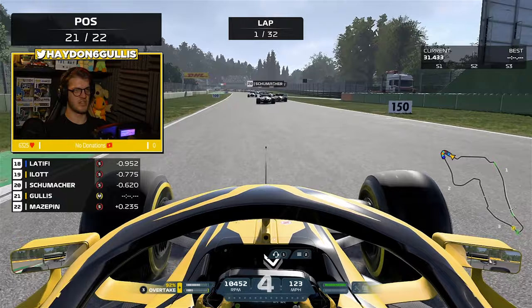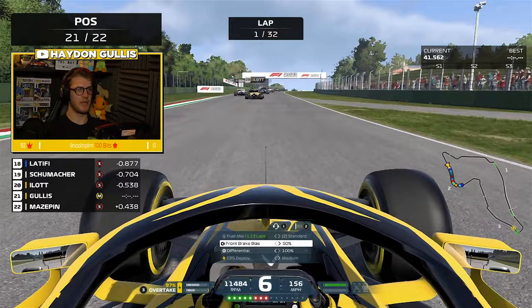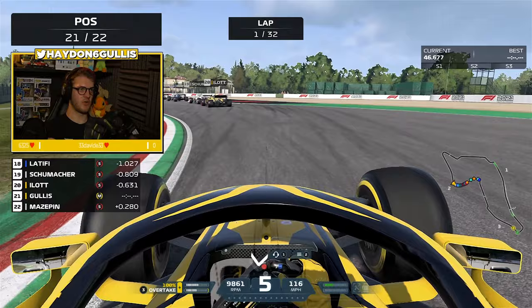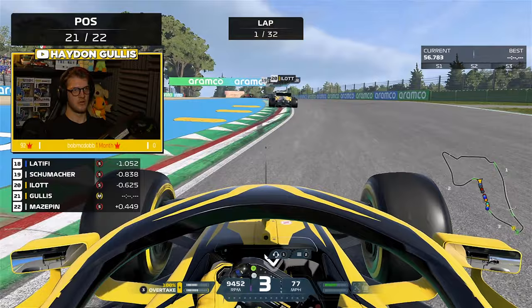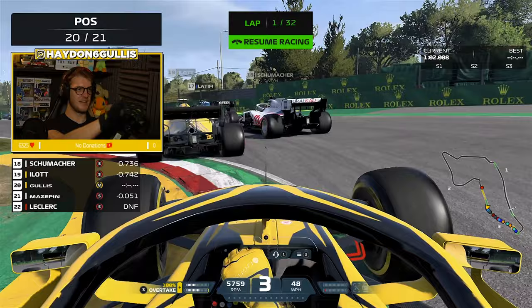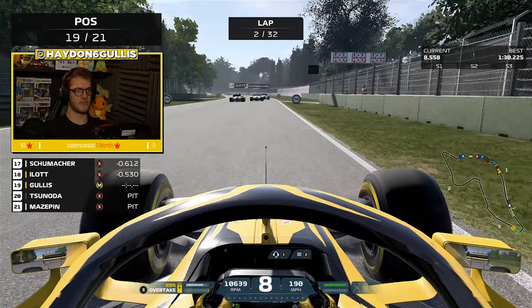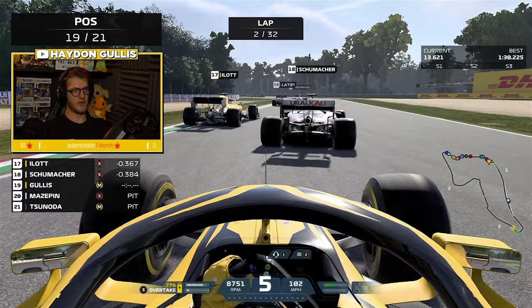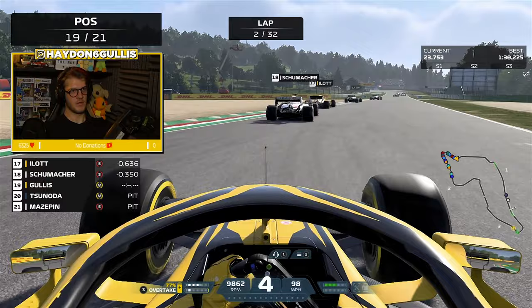Mazepin, hold your head in shame. As we go into the next hairpin we try for a wider entry line to get a better exit but unfortunately it just wasn't possible. These guys are just so quick at this early stage of the race. We've got a yellow flag - a Ferrari is pulling off to the left-hand side. Charles Leclerc is already out of this race. Callum Eilat very sneakily overtakes Mick Schumacher as Mazepin has a little look on the inside towards the chicane but can't quite get the job done.